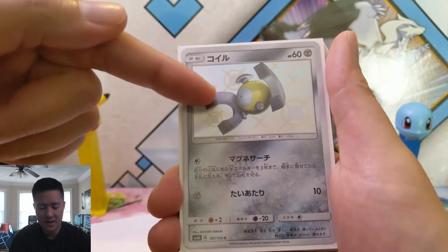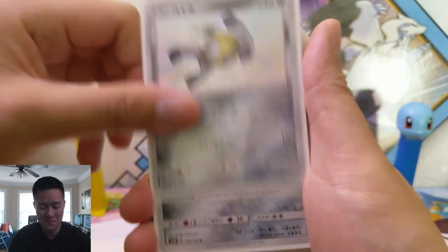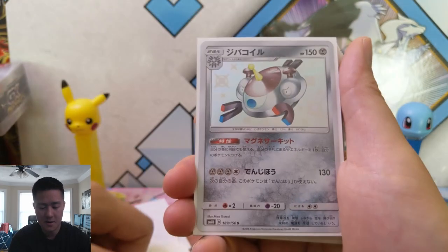Magnemite — I kind of prefer some of the other arts where he has his eyes, like that, so he looks super happy. Magneton. Magnezone.